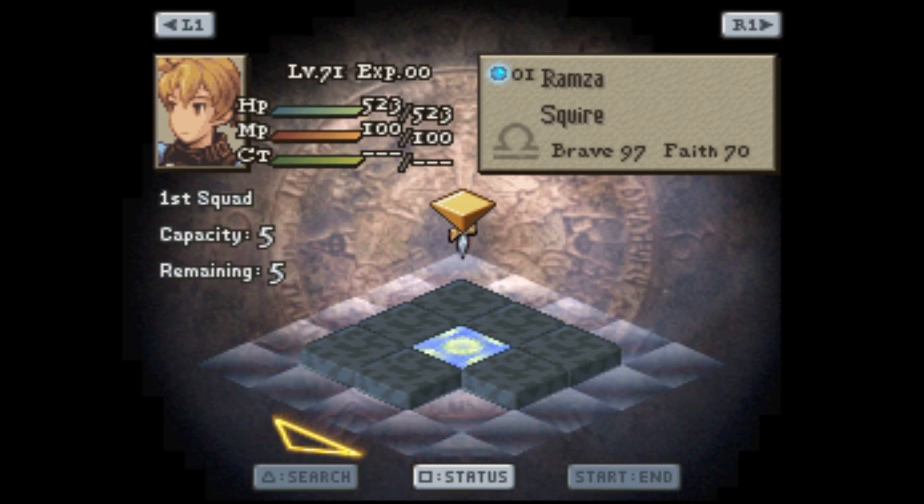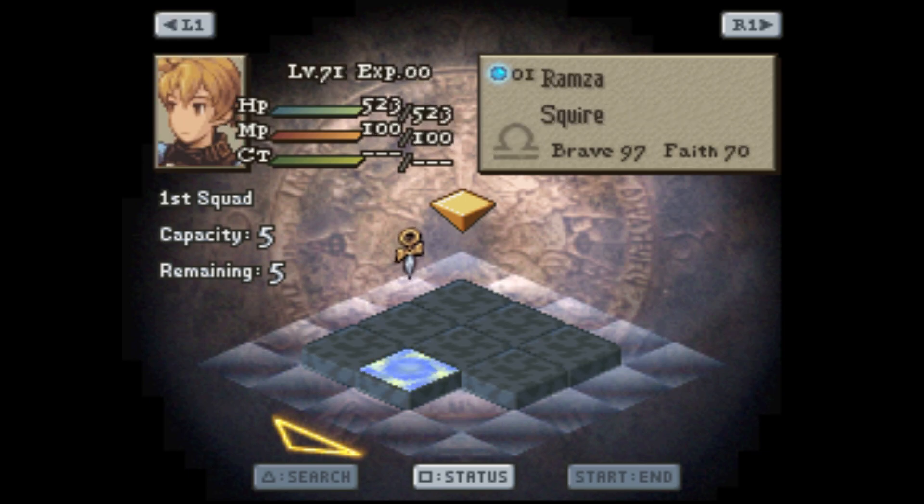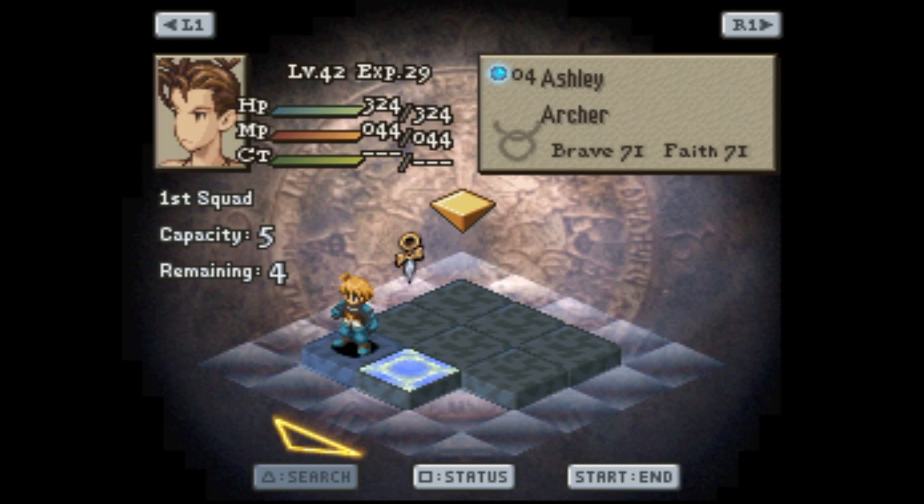I don't care about the items because we got Rendezvous to get that stuff anyway. The only thing I care about is probably the Maximilian armor, which is like the best armor in the game, or the Gram armor in this version. I think that's like the second-to-last map, so on this map I'm always gonna bring Ramza for sure.